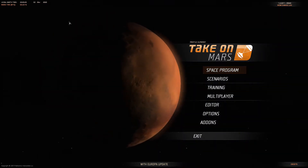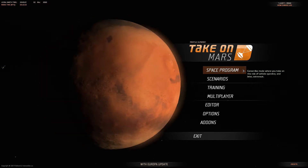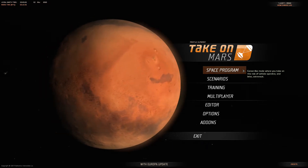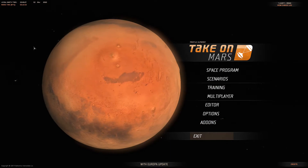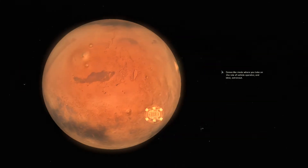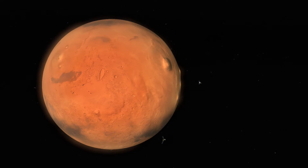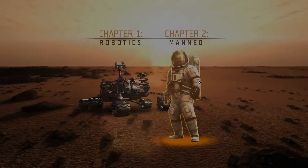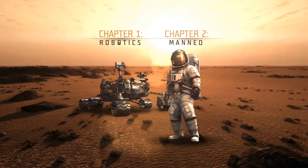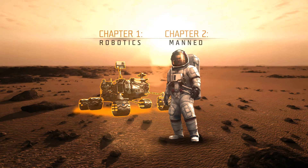What's the red blip that keeps coming up here? Is that because I'm talking? Weird. So let's start up the Space Program first and see how it goes from there. I guess these little satellites are taking pictures and working around the planet or something. Okay, new game — it's the only option. We have the option of Robotics or Manned. I'd like to do Manned, but seeing that we haven't done anything robotic-wise yet, let's do Robotics.